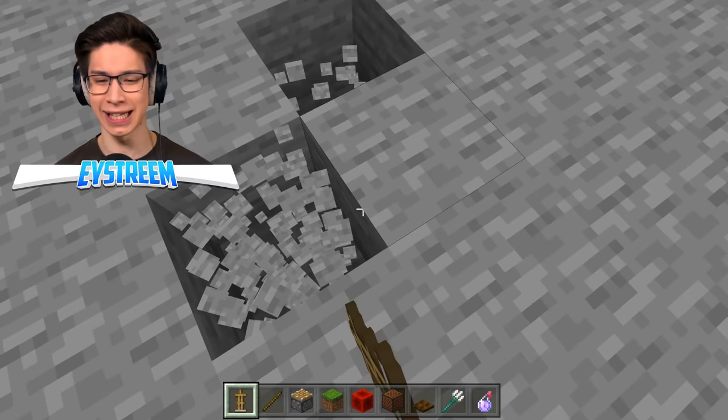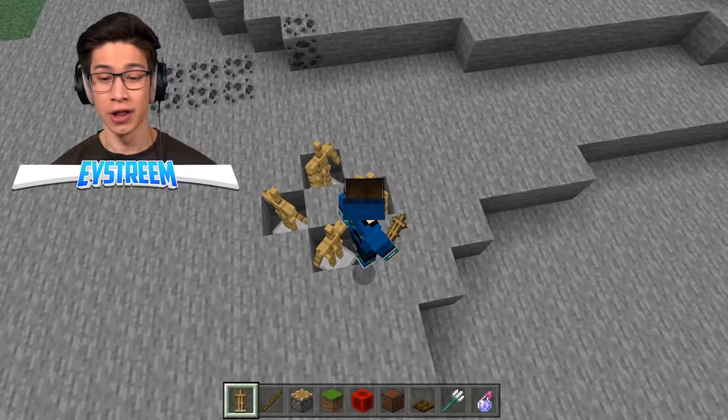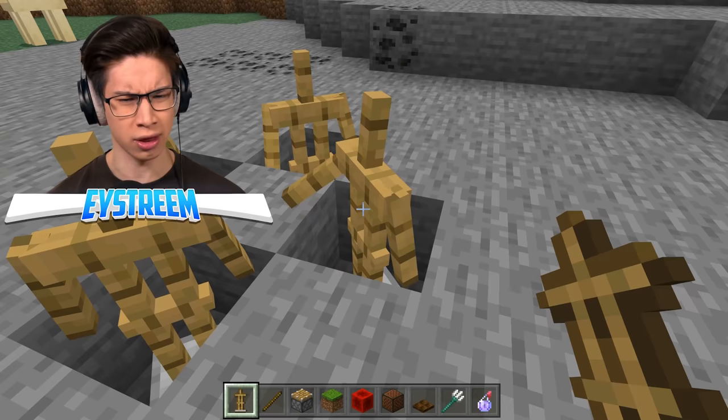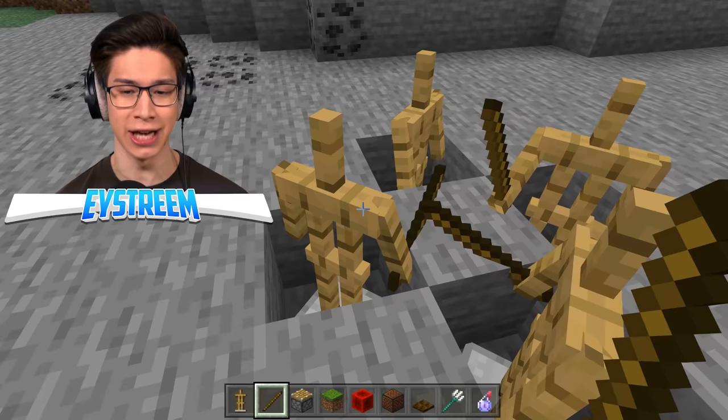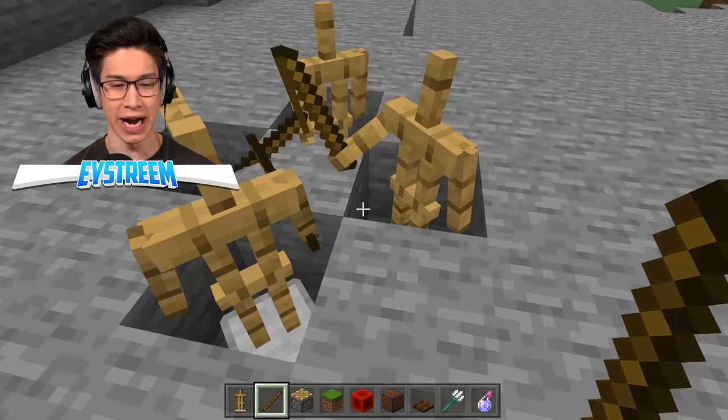So basically, they broke out four blocks in a diamond shape. Then we had armor stands facing diagonally around in a circle — one, two, three, and four. Then we're going to crouch and click on each of those armor stands three times to place a stick in each hand, pointing towards the center. So we'll give them each sticks, crouch and click on them three times each. Now sticks are pointing to the center — this makes the base of the TV.